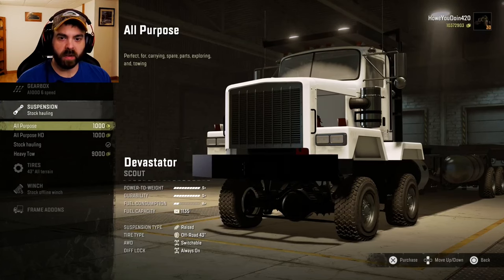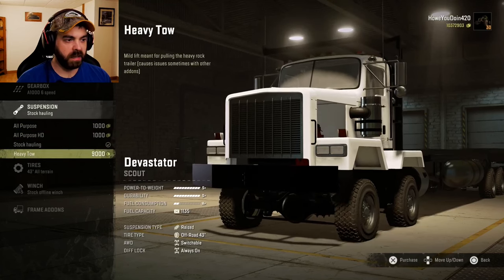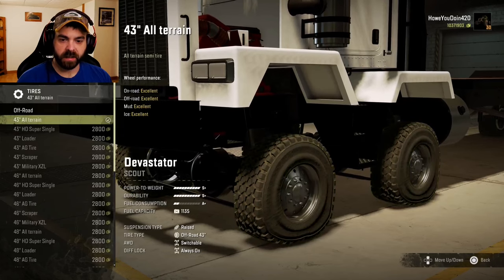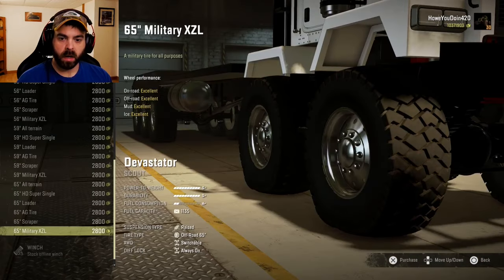Suspension - you got all-purpose, all-purpose HD, stock, and heavy tow. Let's just do the all-purpose for now, we'll probably change it later. Tires - oh my gosh, he has a pretty big selection of tires. Let's go with the 65-inch military XZLs. He doesn't have stats or anything, so I really don't know what's good and what's not, so let's just try these out first.